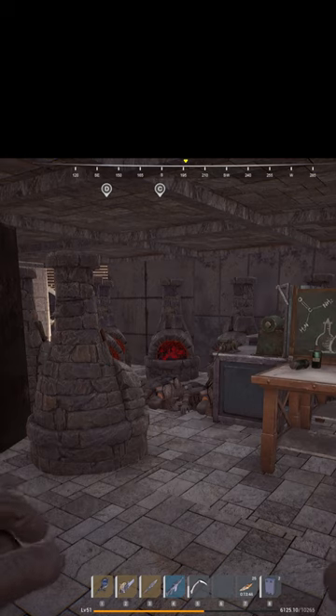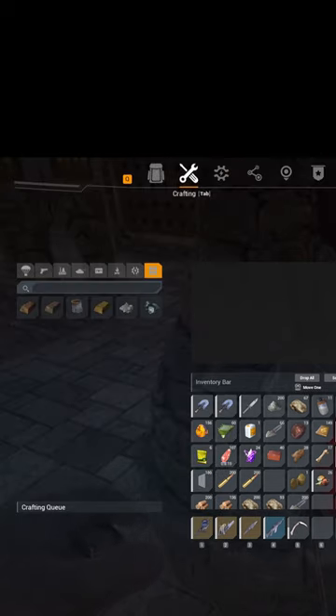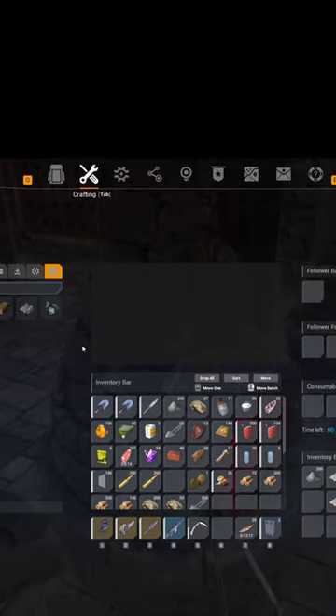The first one we're going to talk about is the forge. This is the basic one you can get from the very beginning. The fact that this can only hold enough wood to run uninterrupted for three hours is a big drawback, and because it can't make steel, tungsten, or ceramic, you need to get away from this as soon as you can.